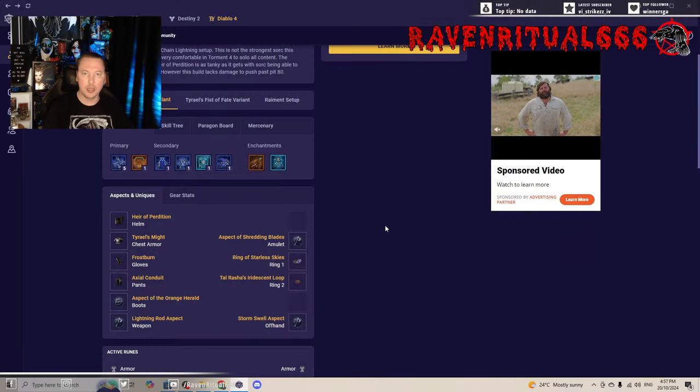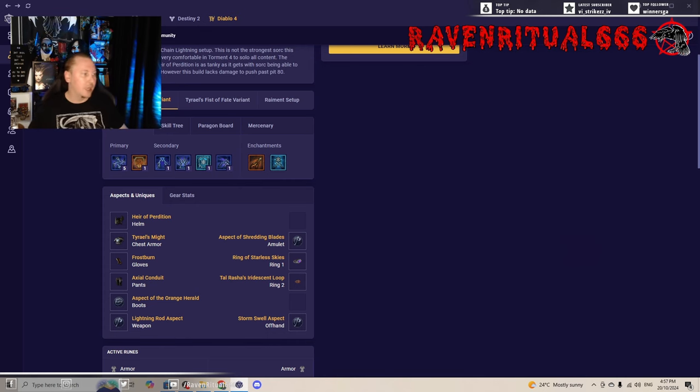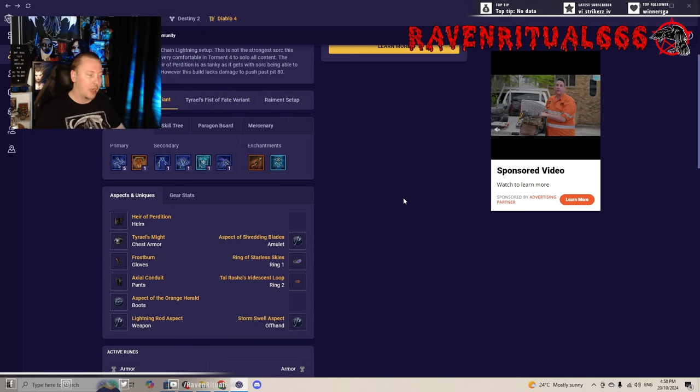Taking a look over on Mobalytics, you can see I have three different setups depending on what I'm running: the Frostburn variant, which is my preferred method of playstyle, the Fist of Fate, and the Raiment. These skills change depending on what we're running, and so does the skill tree. In the interest of keeping this video short, I'm not going to go through all of them, but I'll look at just the Frostburns.